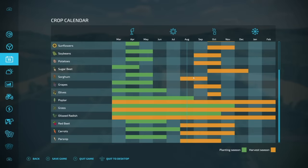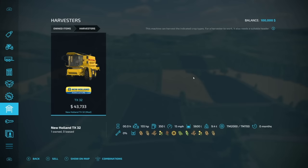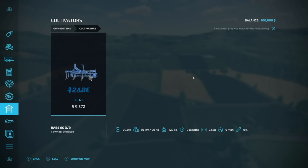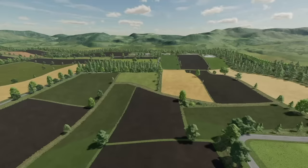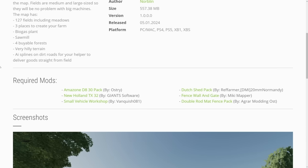Here's your growth calendar in new farmer mode — it doesn't quite look like the base game; some stuff has been changed up. A couple of the starting mods are marked as required, but they're only regular mods and should not be required. We have the Zeta Proxima HS 90, the New Holland TX 32 — which I believe is a Giants Software mod but is required for some reason — the Pickup 2017, a Velga trailer, a header that goes with the combine, a base game plow cultivator, and the D830. The full required mod list includes the Amazon D830 pack, New Holland TX32, small vehicle workshop, Dutch shed pack, fence wall and gate, and the double rod mat fence pack.